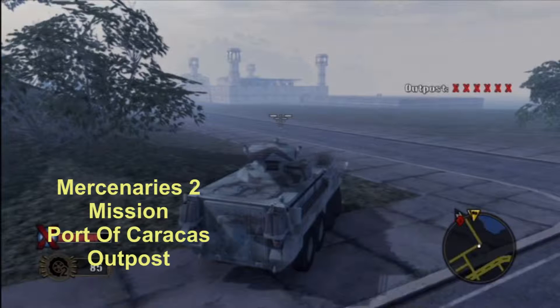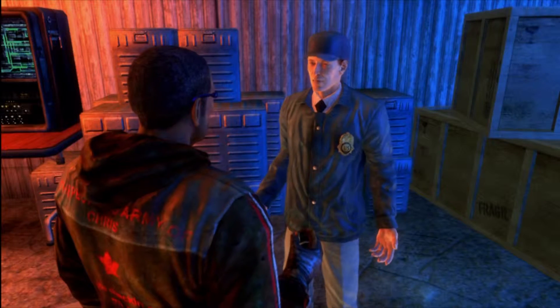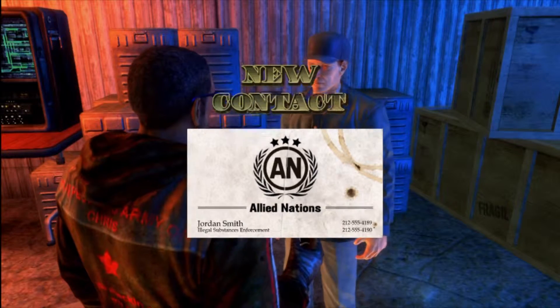Mercenaries 2 — we are doing the Port of Caracas for the Americans. AA Gamer for Life and Demented Priest. Okay, so after the last outpost we go up in there, buy some goodies, and accept a mission for the next outpost.